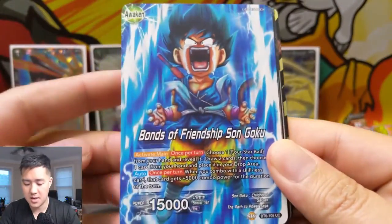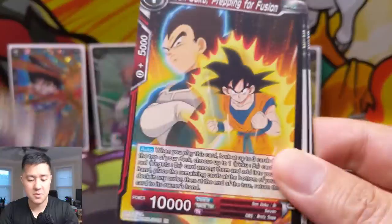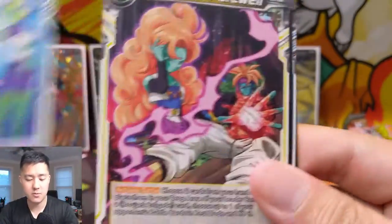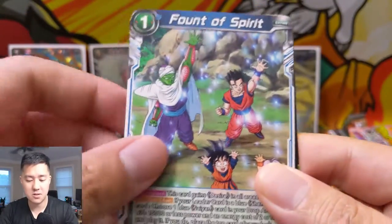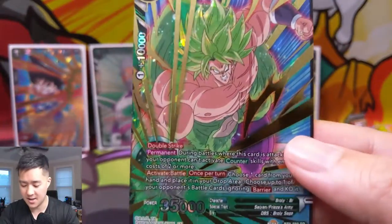Let's see: Bonds of Friendship, another Vegeta, some Space Pirates, Hercule, Piccolo, Kind Wish, Merciless Support Attack, Trunks, Fount of Spirit, Zangia — and then ooh, Broly! There we go.